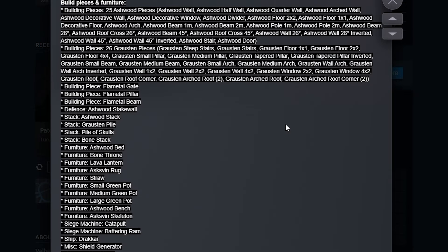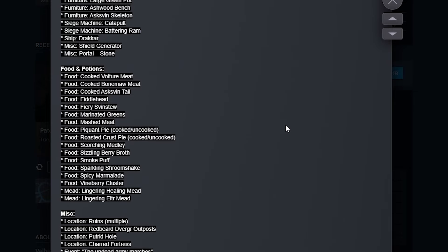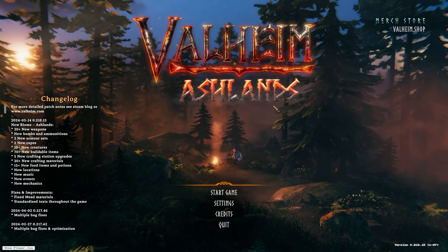New buildable pieces, new building materials, new foods, all that good stuff. So if you're interested, we're going to link this down below in the description. And of course, when you start up Valheim, you'll see this new splash page and it says Ashlands.